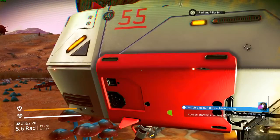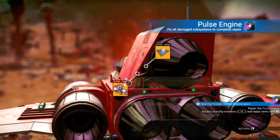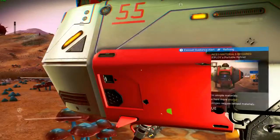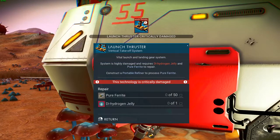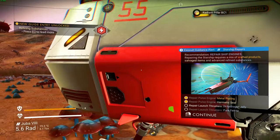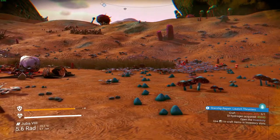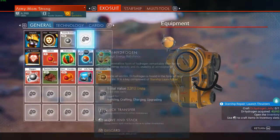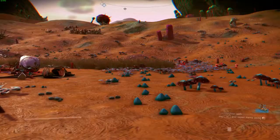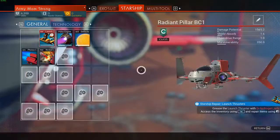Access inventory. Ship inventory with tab and repair items. Okay so we need starship pulse engine, hermetic seal. Nailed it! Launch retros have good damage - it needs pure ferrite and dihydrogen jelly. How do I make that? Craft a hydrogen jelly - oh, we have plenty of stuff for it. Grease the launch retros with a hydrogen jelly. Access inventory, repair items using... Got it.